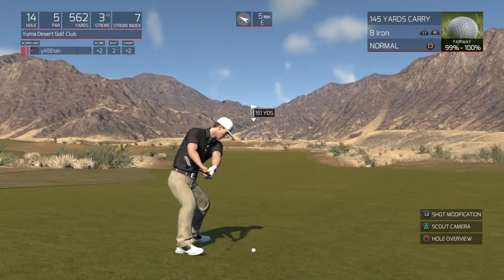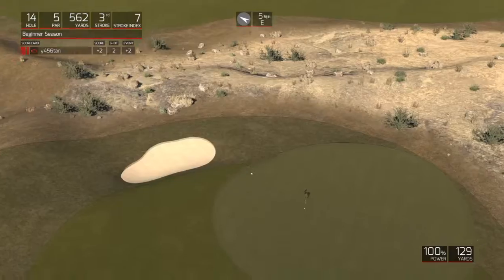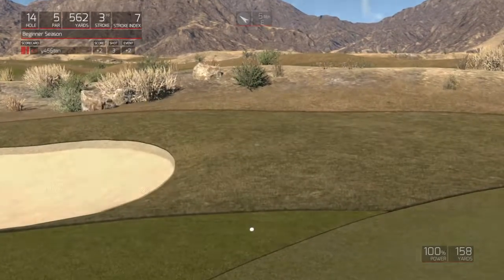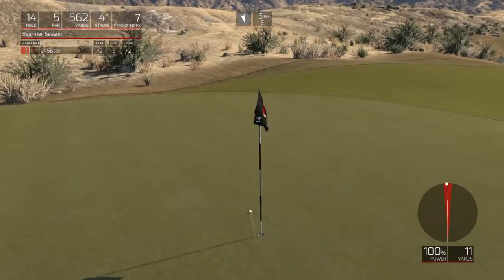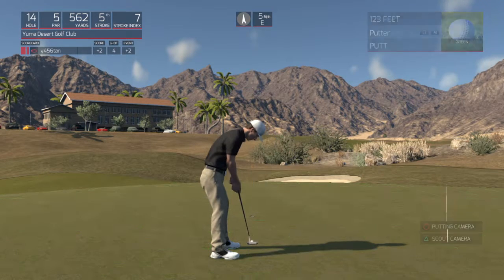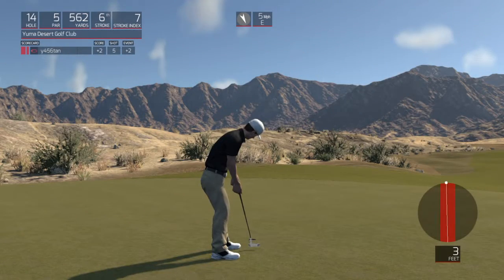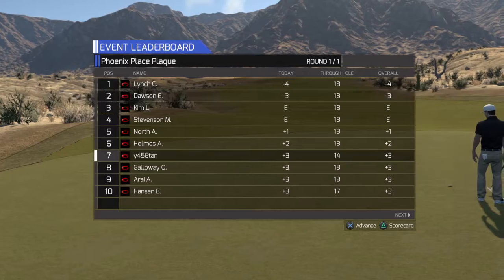Looking at 150 yards-ish. Nice. Let's see what you can do with this 8-footer. Nice little 2-foot putt. Let's see what the scorecard says. After that hole, you drop down to 7th place.